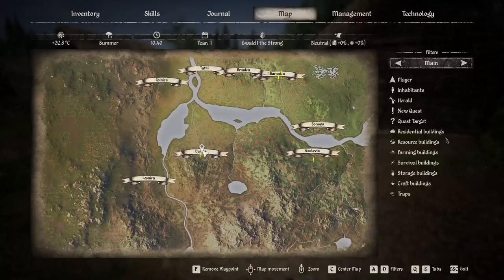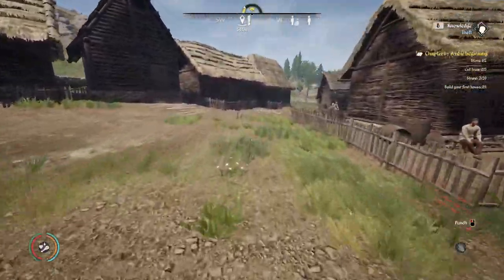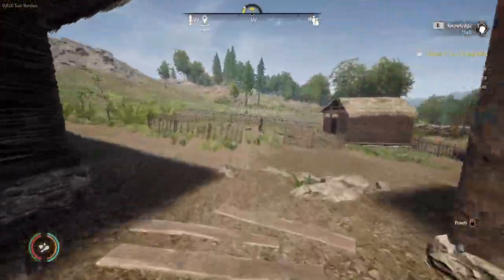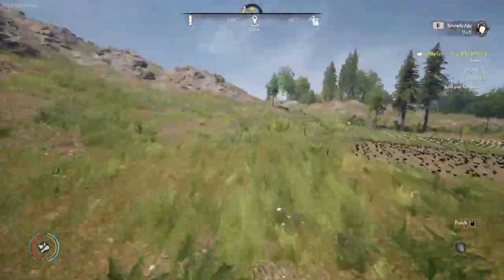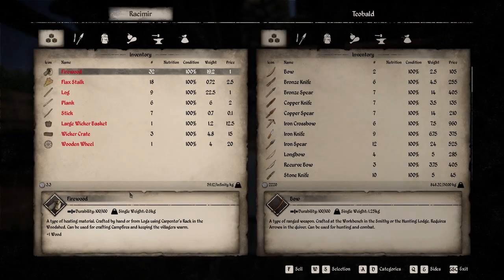Let me run to a neighboring town like Lesnica and see about selling these items to see how much we would make if we stole all the stuff and was able to sell it. Alright folks, here we are at Lesnica. I'm talking to Teobald so we can see what some of these items will sell for. Like the firewood — if we actually sold this firewood, we could make 32 coin because it sells for one coin each.